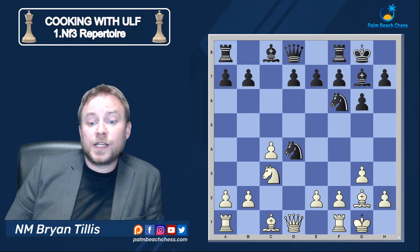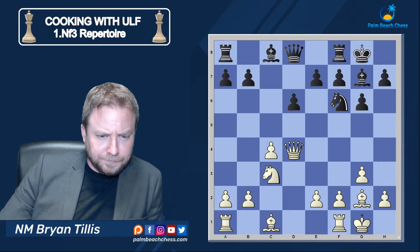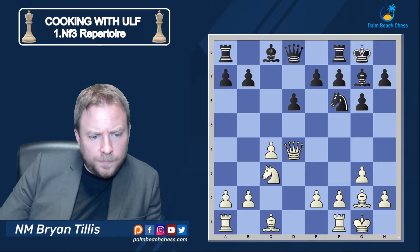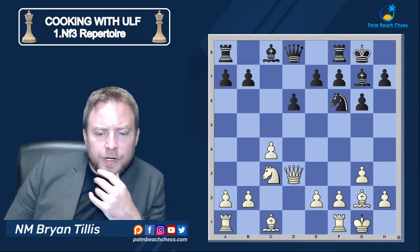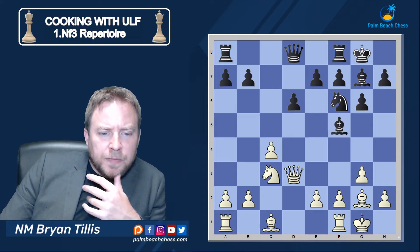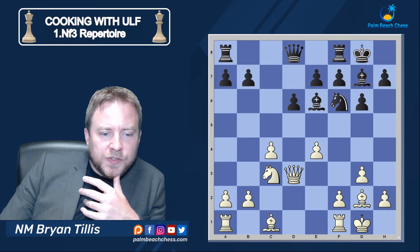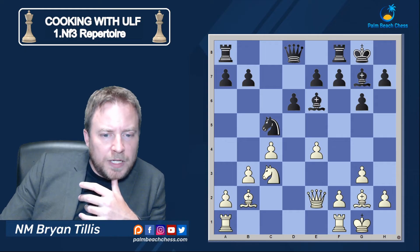Followed by Knight takes d4, then a critical moment — you want to get your queen off of this diagonal, so simply Queen d3. We don't worry about Bishop f5 as we have e4, and we have this nice Maroczy bind setup. On moves like Knight d7, Bishop b2, Knight c5, Queen e2 — very solid, straightforward play.